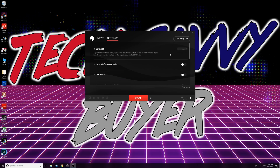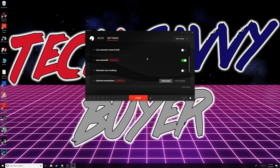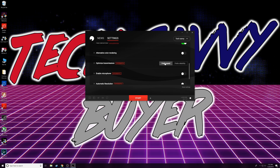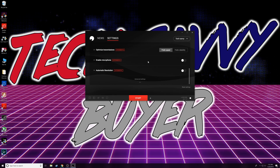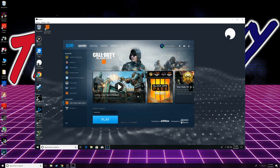Bandwidth is probably the most important setting. If you adjust this incorrectly, it's basically going to tell the Shadow server you have a faster or slower connection than you really do, and it's going to adjust its video output based on that. They have an experimental setting called auto bandwidth, and so far I've had really good luck with this. My internet connection is 400 megabits down, so I would adjust this to around 40 if I wanted to set it manually.